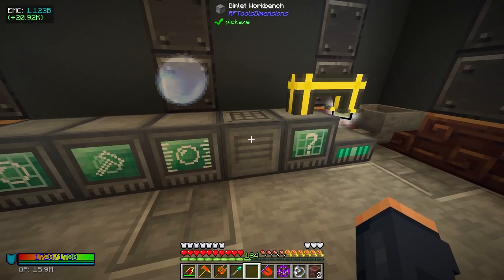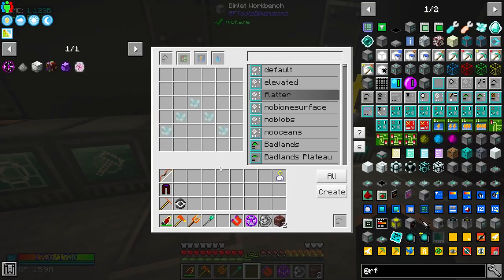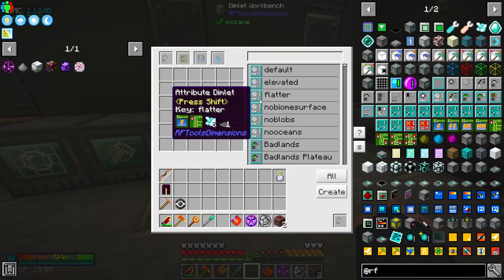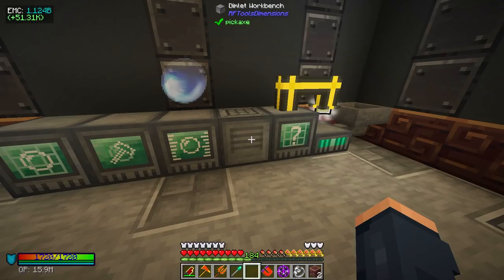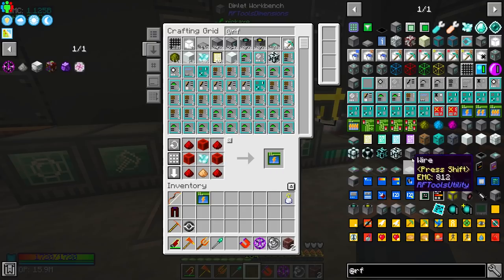When it comes to creating our own dimension, let's go ahead and take a look at the flatter one. Hopefully this will get us a nice flat biome. By default it tells us we're gonna need a couple of circuits, this right here — common energy module — then we need a common memory module, and then we're gonna need a bit of the RF Tools dimensional shards and a pressure plate. Let's go ahead and make these things.